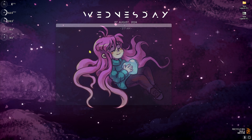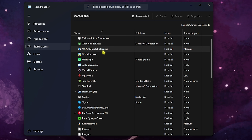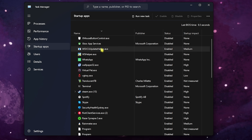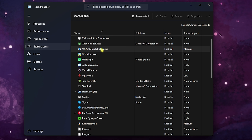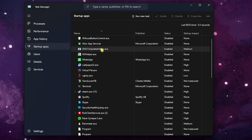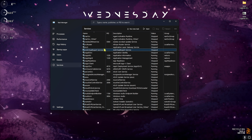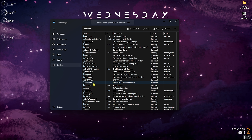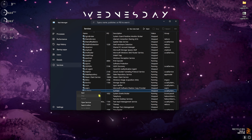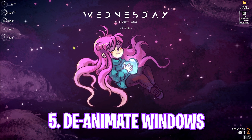Step number three is disabling unwanted startup applications. Press Ctrl+Shift+Escape to open Task Manager, go to Startup Applications, and disable apps you don't frequently use — this ensures fewer processes run in the background while gaming. Also go to Services, press S and scroll to find SysMain, right-click it, and click Stop if it's running. This will help you gain extra FPS in many cases.